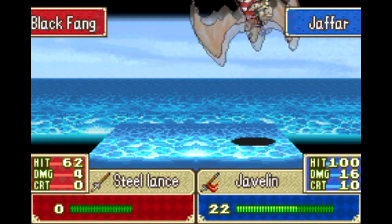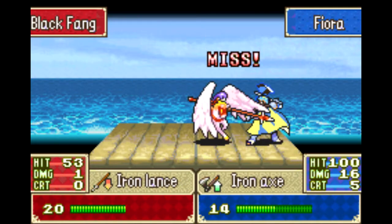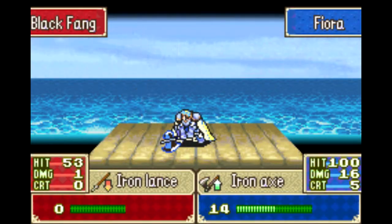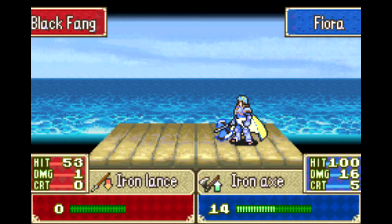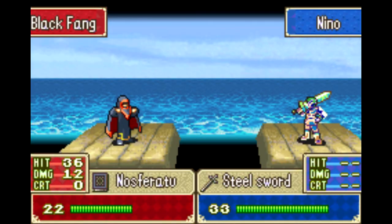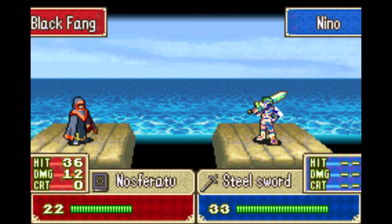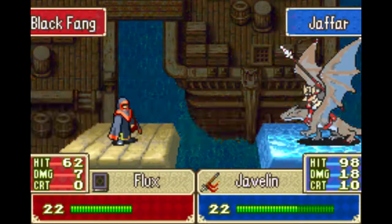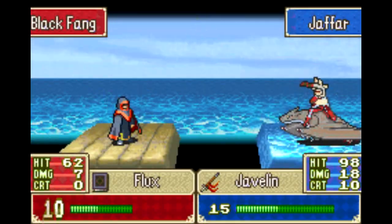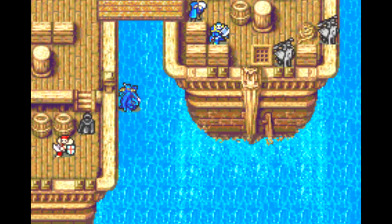Jafar could take a little bit of a beating here, but I don't need him to kill the boss. The mages aren't going to gang up on him because one, they can't kill him, and two, he can retaliate. So for sure the Nosferatu guy is going to attack Nino, and that will allow me to snag that second pure water. I'm only going to get two, I guess — I don't think the reinforcement shaman actually spawned with one. Only 36 accuracy — nice dodge, Nino! Here comes this guy who Jafar can pretty easily just destroy. It's going to be a massacre. Jafar is so good.